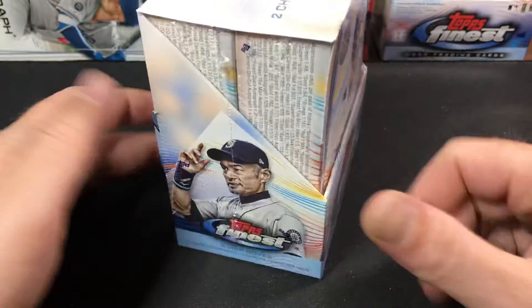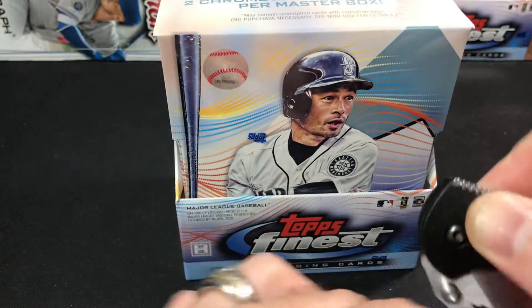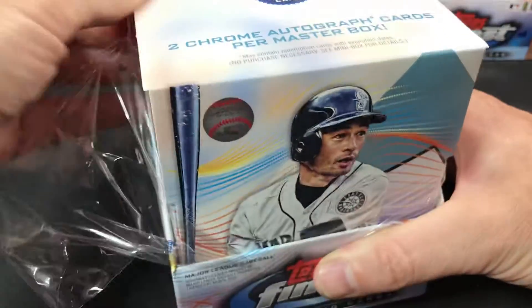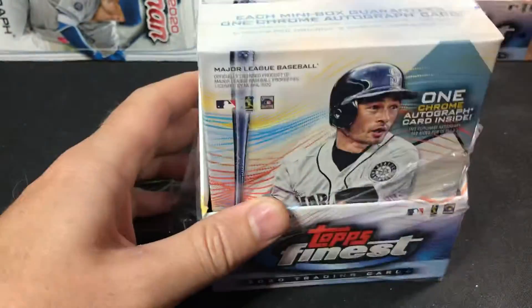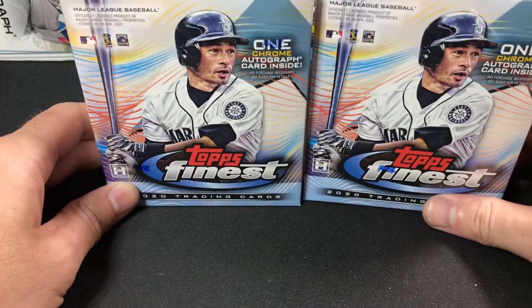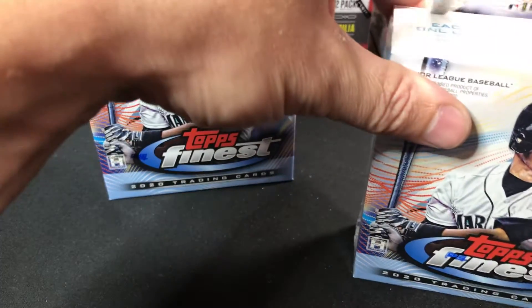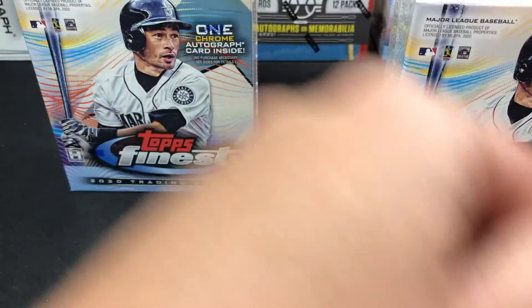Let's go ahead and just get ripping into it, guys, and see what we can get. I've been in a couple breaks seeing what these cards look like. There's some pretty cool ones out there. I haven't seen too many huge, crazy hits. There's Mystery Redemption in here — I'm not really sure what it is, but hopefully we can find out. We've got six packs per mini box, one auto per mini box. Let's get ripping — we'll go one at a time.